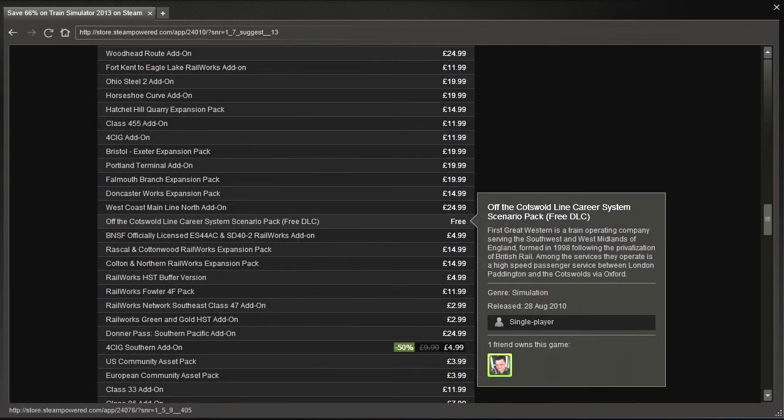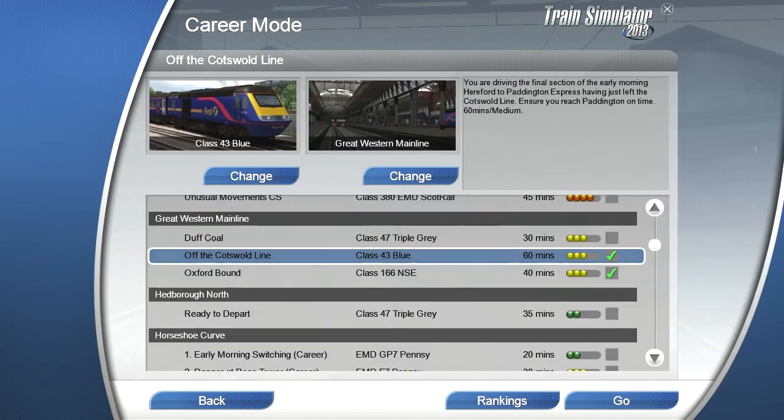Good evening. Tonight I'm going to drive the Off the Cotswold Line Carrier System Scenario — free DLC. Yes, it's free of charge, not something which you see very often on Steam. I've already got the scenario all downloaded and ready, and I'll be driving a high-speed train. It should take about an hour from Oxford to Paddington. Here we go!